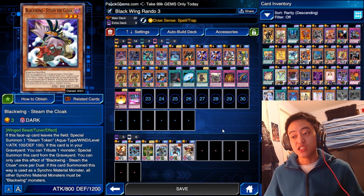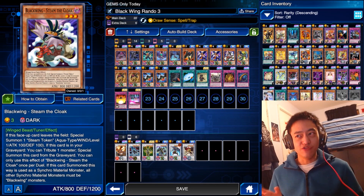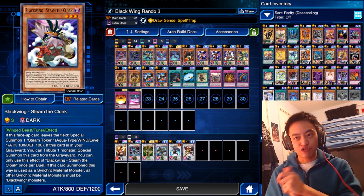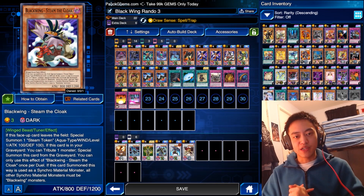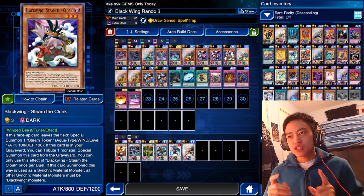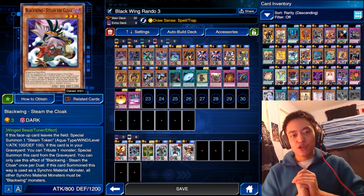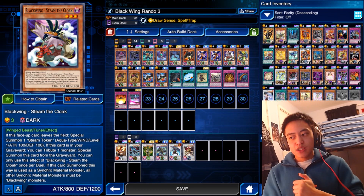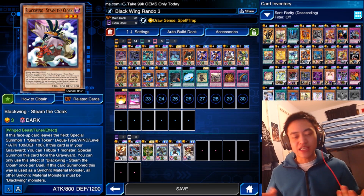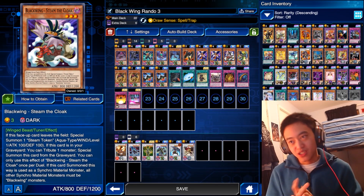Blackwing Steam the Cloak — now this card is extremely good despite it being labeled rare. The effect is that once it leaves the field it special summons a token, and if it's in your graveyard you can sacrifice a monster to special summon it from the grave. Here's a situation to keep in mind: let's say you have two level 4 monsters on the field thanks to the special summoning ability of our Blackwing monsters. You Synchro Summon one of your level 7 monsters, leave a token behind, sacrifice that token to bring back Steam the Cloak, and then Synchro Summon again. So you already have two Synchro Summon monsters on the field — that's just amazing.